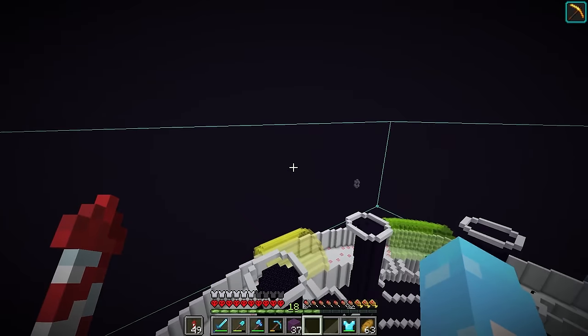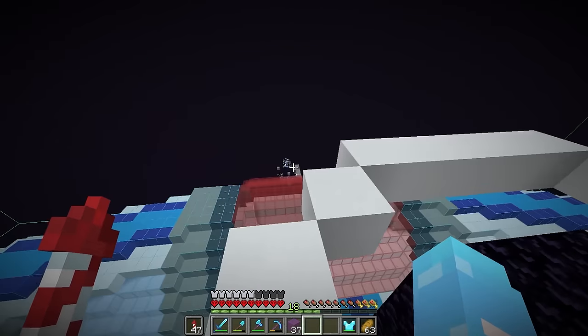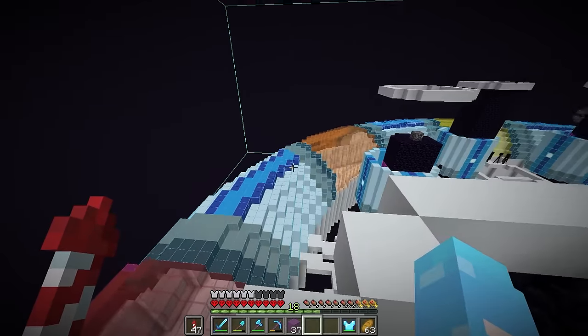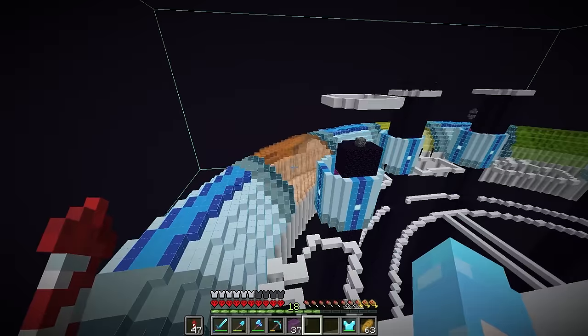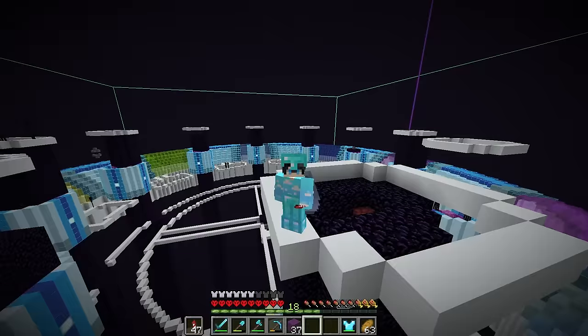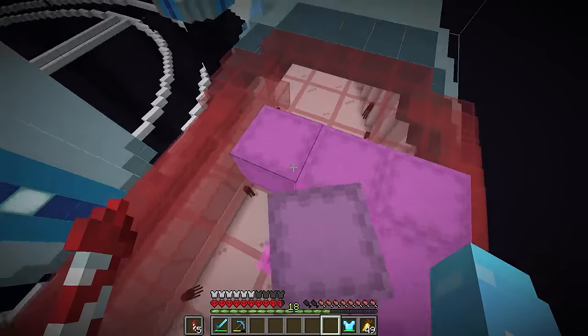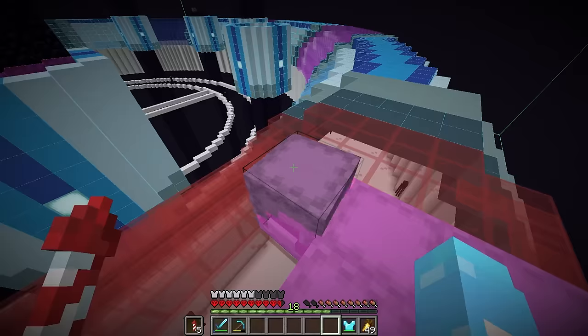I believe that is the final color done. Granted, it does look a little weird without the connecting blocks, but if I turn on my schematic, you can see there are going to be tubes connecting between each color. All this is just different colored concrete blocks that I could get with my concrete duper. And after more AFK-ing, we finally have enough concrete to build this outer ring.